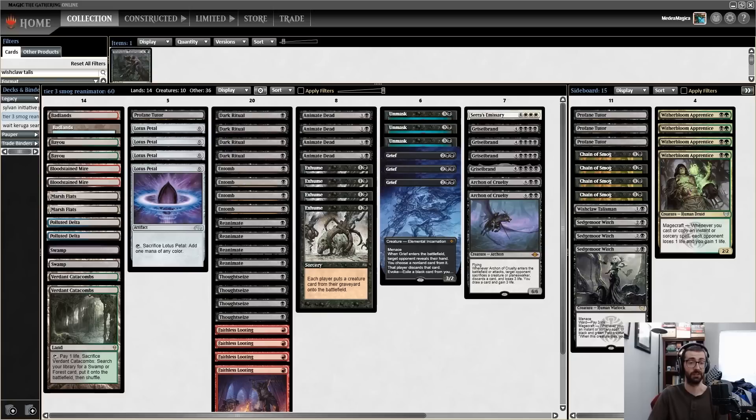Hello folks, Phil Gallagher aka Thraben here for another Legacy video. Today's video is sponsored by Moxfield.com, and our decklist challenge comes from an anonymous user. Before we start, Phyrexia: All Will Be One is now legal on Magic Online, so beginning today we'll start seeing some of the new cards. If you're not a follower of my podcast, the Eternal Glory Podcast, consider checking that out.